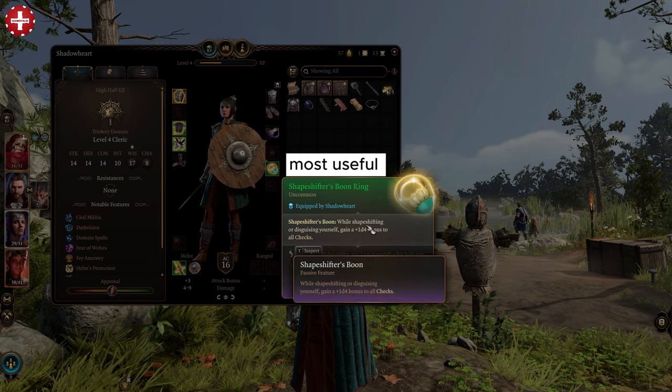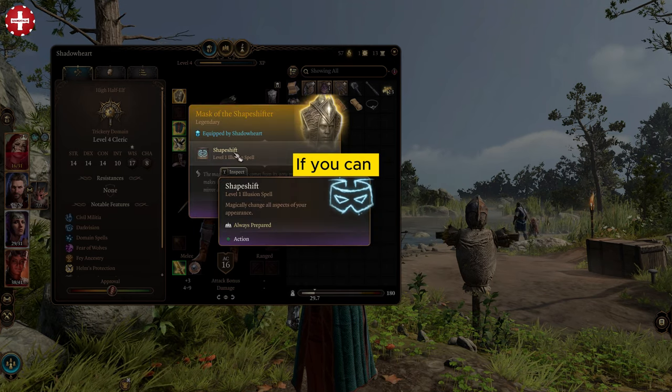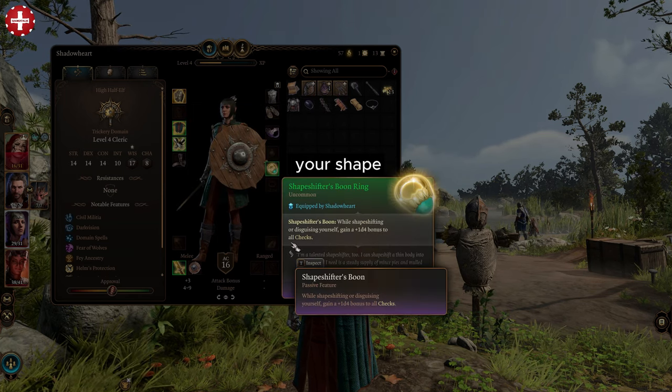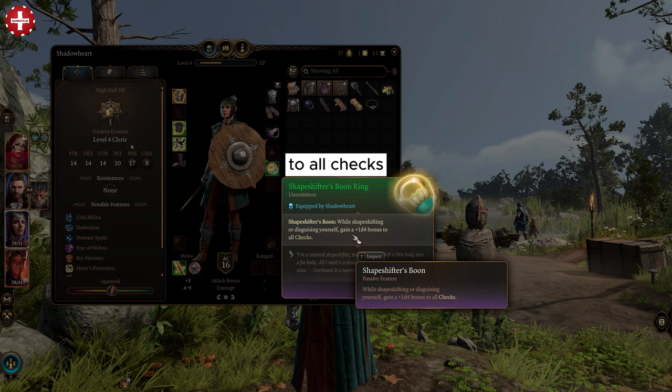The Shapeshifter's Boom Ring is one of the most useful rings in the entire game if you can combine a shapeshift spell with this. After equipping this, if you shift your shape, you get 1 to 4 bonus to all checks.